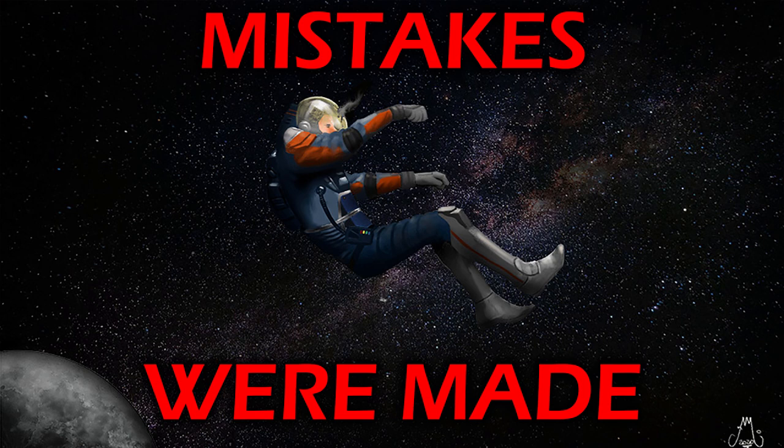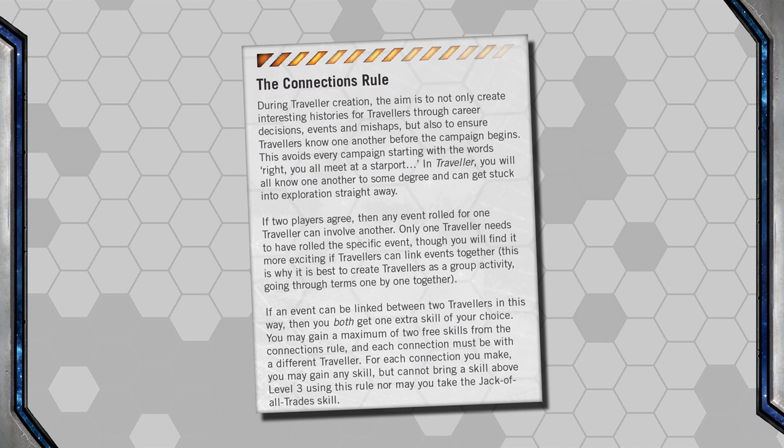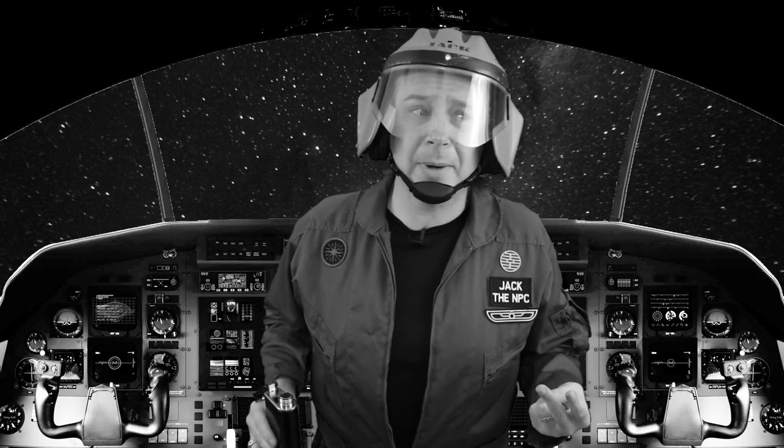Over the course of the series, I have made a few mistakes. During character creation, I brought up connection skills — when two characters link events from their backstories and each get a skill level from that. I said it was going to be the same skill. That was wrong. Each character gets one skill related to that shared connection, but they don't have to be the same skills as one another. So one character might get Pilot Small Craft when they stole a shuttle together, while the other might get Engineering, Mechanics, or Turret Gunner, or Electronics Computers — as long as both skills come from their shared backstory.